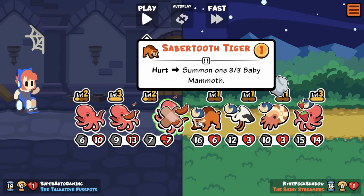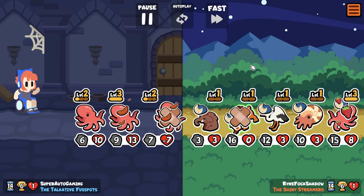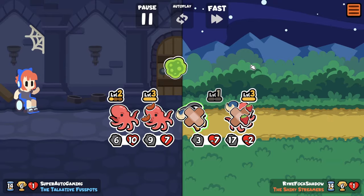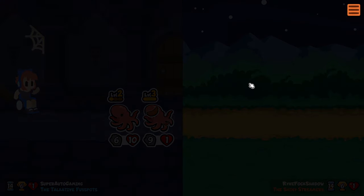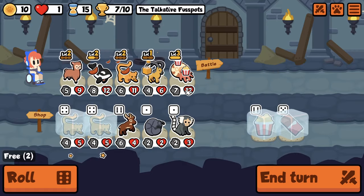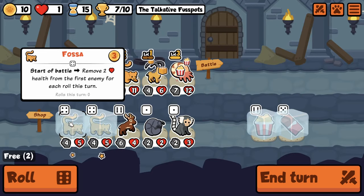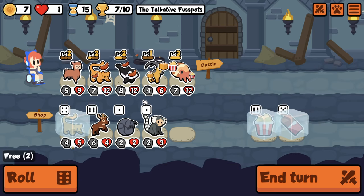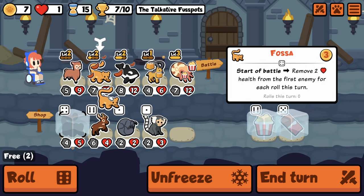Wait, does this thing get infinite baby mammoths? That's insane — that's got to be unreal. And he also got Poopy Dawn. Pelican I don't think is as good because you just want to make it to your octopuses. So now this is another — dude, this should have been swapped too. I'm such a dingus.